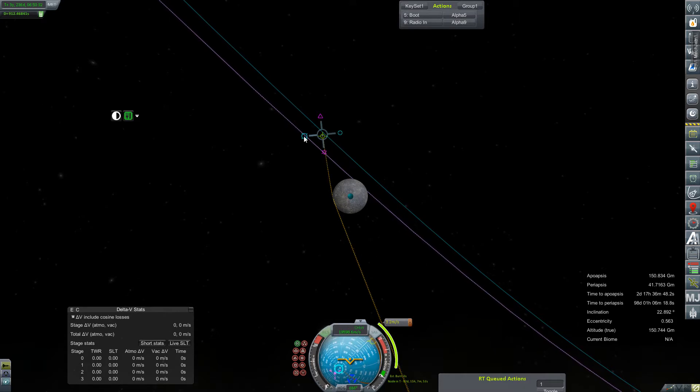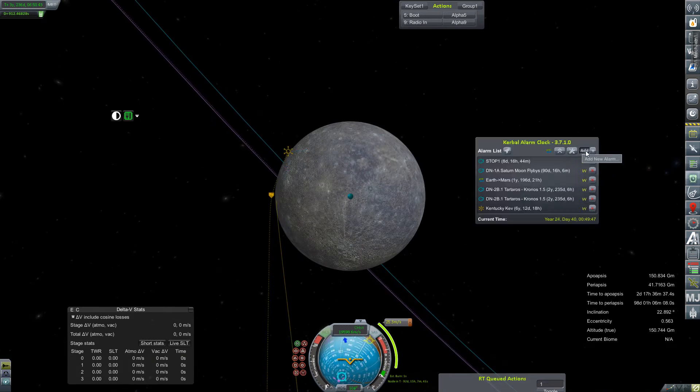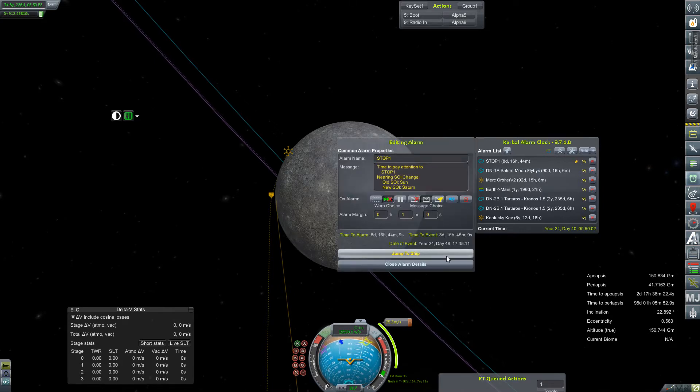I don't imagine more than a meter per second or so. We're going to try to go lower, but that's just to give us an idea and set up the alarm. Maneuver nodes in 92 days — add alarm. We'll take a quick save before we jump out to our next big event, which is the Saturn Telescope Observational Probe. STOP-1 is eight days away from making its transfer into Saturn's SOI.